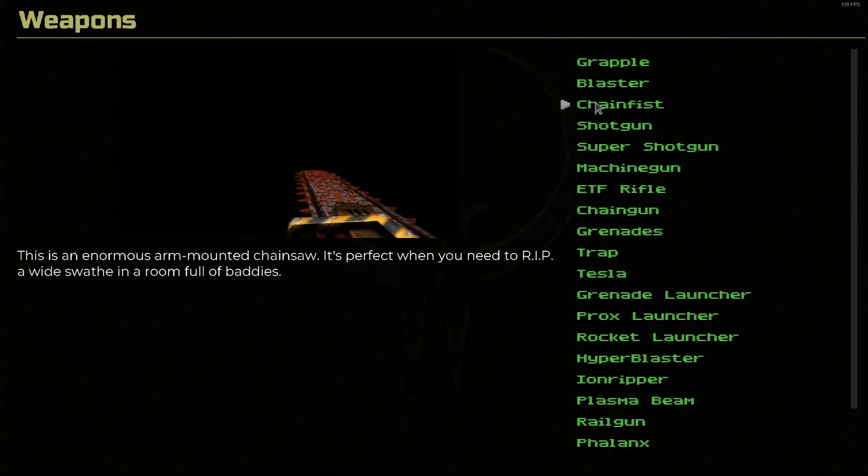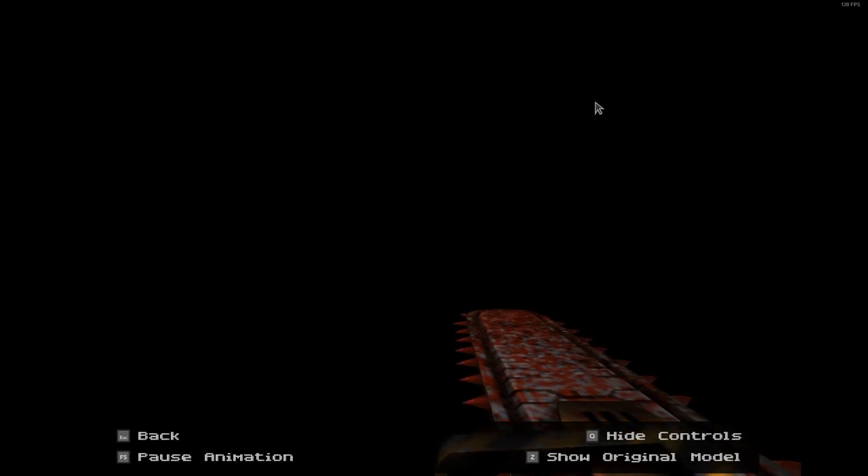Chain fist. This is an enormous arm-mounted chainsaw — perfect when you need to rip a wide swath in a room full of baddies. For this one we'll turn the animation off, then we can switch between the two: original, remastered, original, remastered. They kind of bumped up the geometry and made it a little bit more detailed.